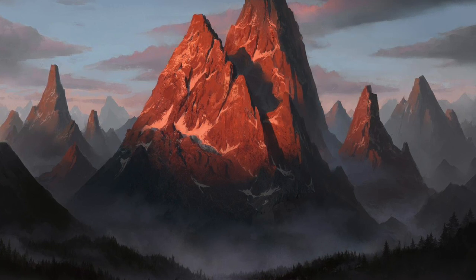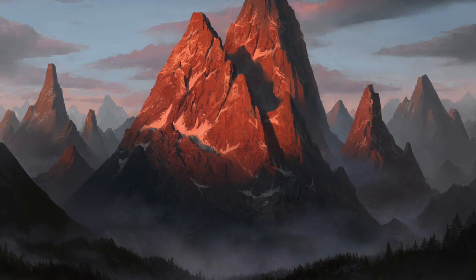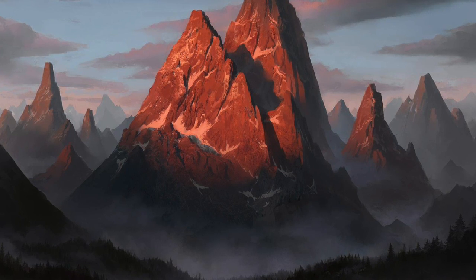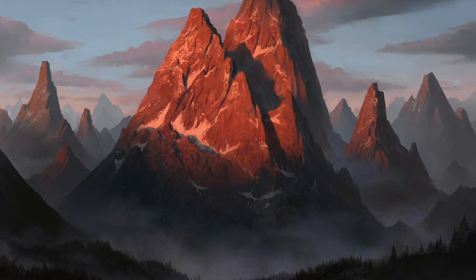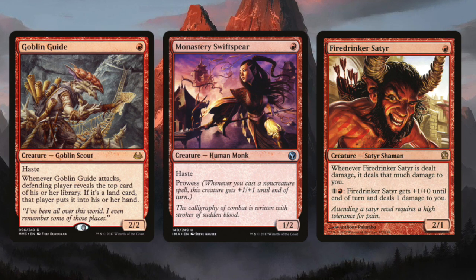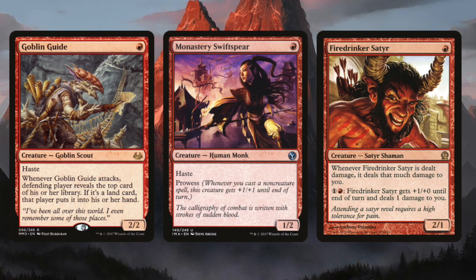We're going to start with red first because that is the typical aggressive color. Even if you don't have aggro anywhere else, you should support it in red. The key to aggro is having seven to eight one-drops if your cube is 360 to 400 cards. One-drops are what make aggro work in every color because they need something to play on turn one — they need to reliably play a one-drop on turn one and maybe another one on turn three. Let's look at red's key one-drops: Goblin Guide, Monastery Swiftspear, and Firebrand Archer are all solid. Haste is really important for red, anything that lets them get in and attack early.